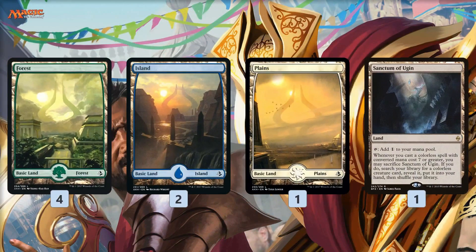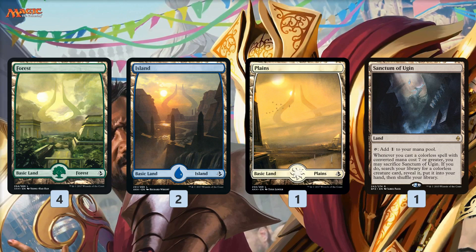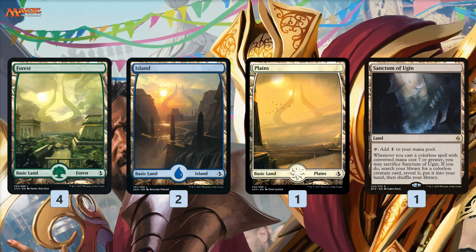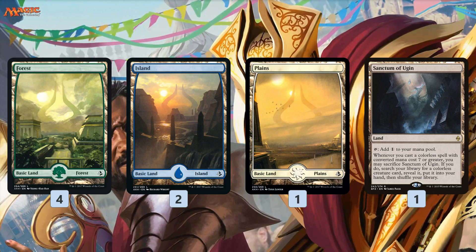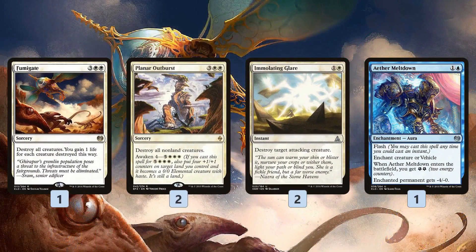The mana base is pretty straightforward: four Aether Hubs which are super important, a bunch of dual lands, basic lands, and one Sanctum of Ugin. Because we're three colors it's hard to play more than one, but Sanctum is super good because we can sacrifice it with Elder Deep Fiend to find another Elder Deep Fiend and Time Walk our opponent again the next turn. With our mana-intensive costs — for example Tamiyo needs three different colors on turn four — playing multiple colorless lands would risk casting her off-curve.